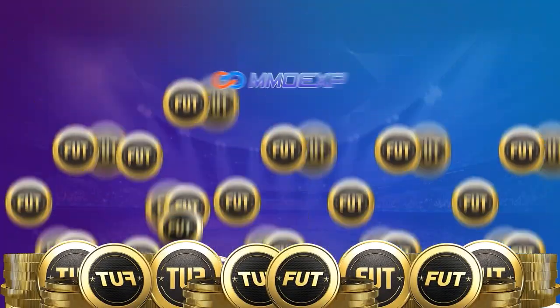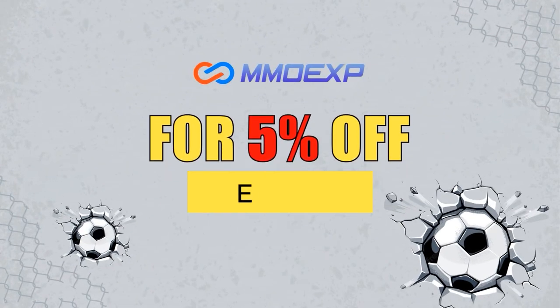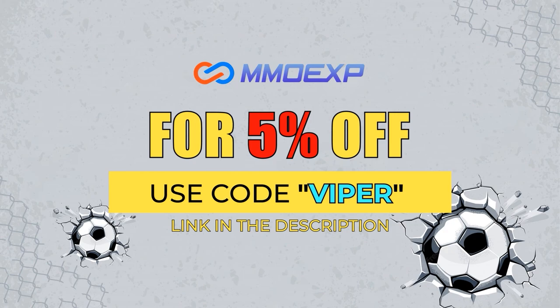For cheap FIFA 23 coins, make sure to check out MMOEXP.com to get faster and reliable coins, and make sure you use code VIPER at checkout to get yourself a 5% discount.